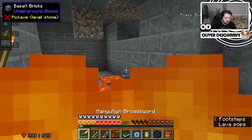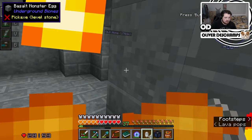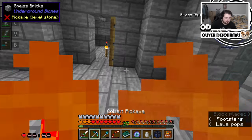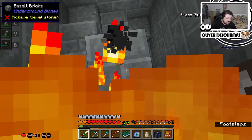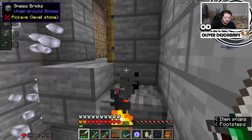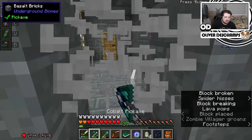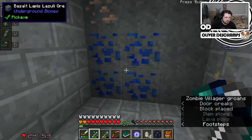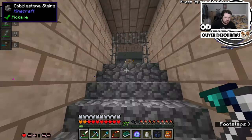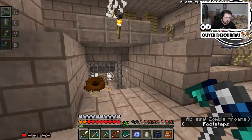I pretty much almost purposely stepped in that. Is there anything over there? No. Anything through there? No. Where is this portal? We went down there already. So it has to be back up here. Maybe this way? Break all the iron doors. At least then we know the direction we've been so far. That's a dead end. Up here is not a dead end, but kind of.